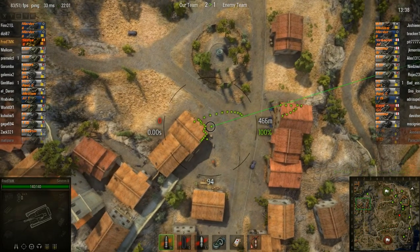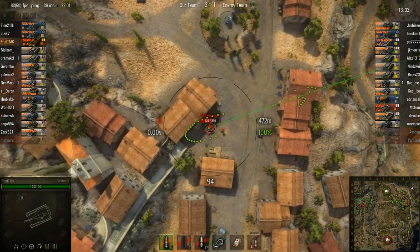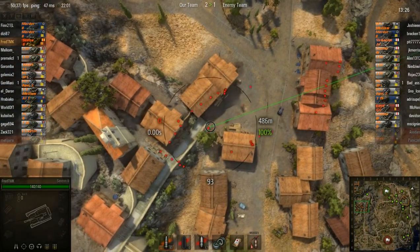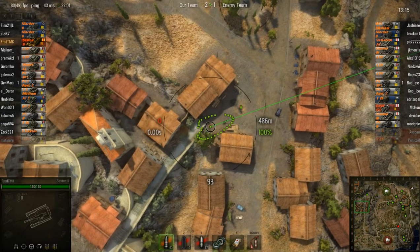As you can see: 95 HE shells and 17 AP shells loaded. That one misses. Of course the aiming time and reload would improve with equipment fitted and a 100% crew, but I don't have those. Still, it's not that bad. It does miss, but with a 50% gunner that's not really surprising.